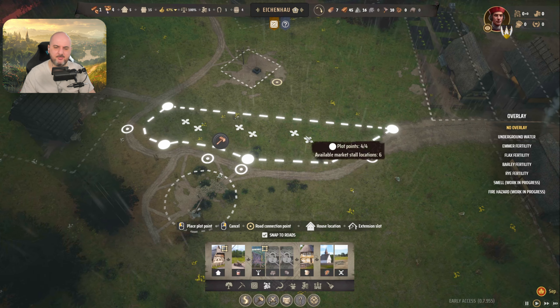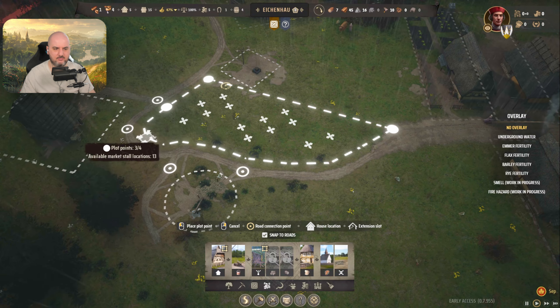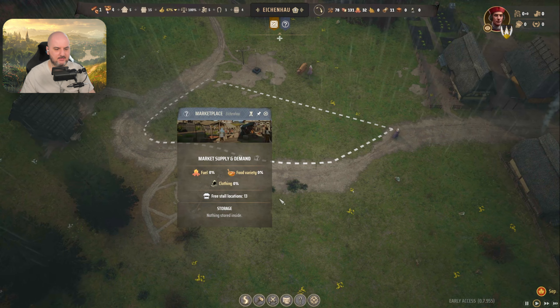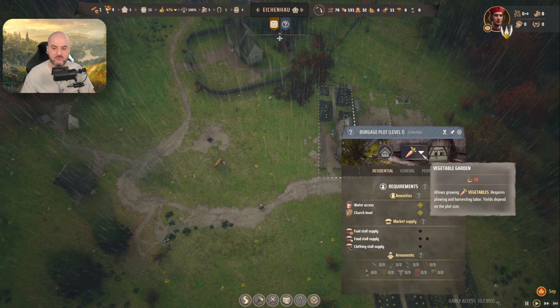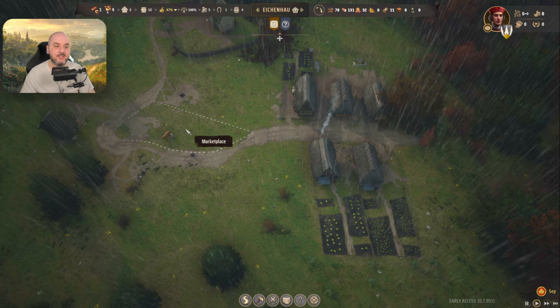The church is now being built. If we look at our burgrage plot, very soon we'll see the check marks being marked. 99% done — the fence is done, the entrance is done. And there we go — those two basic things are now done.